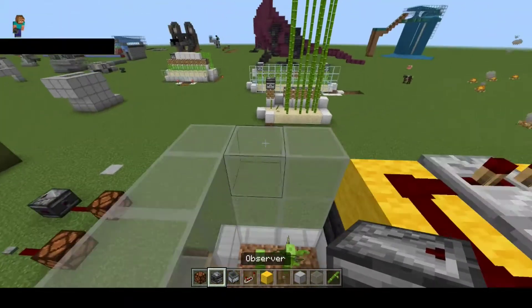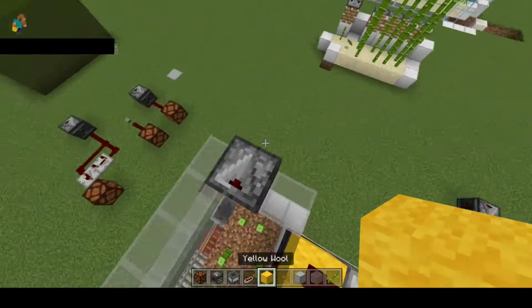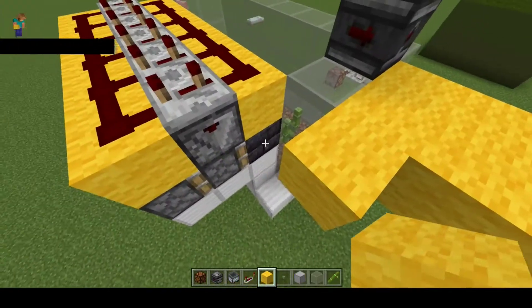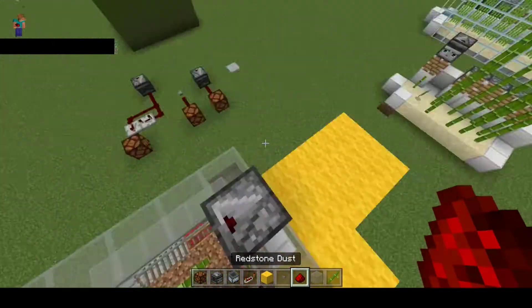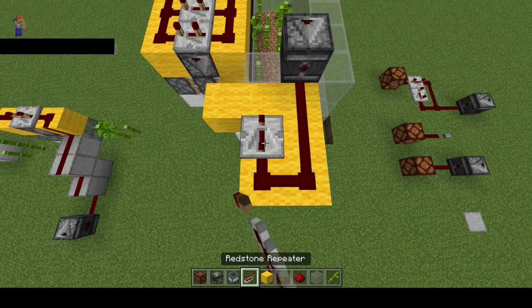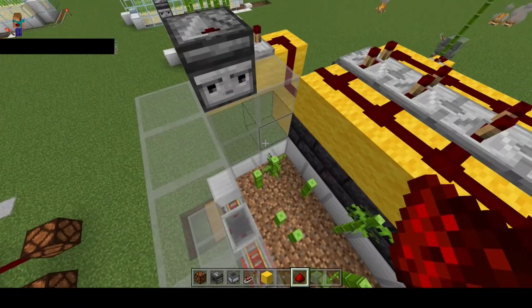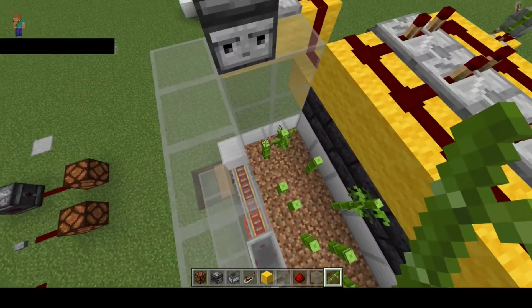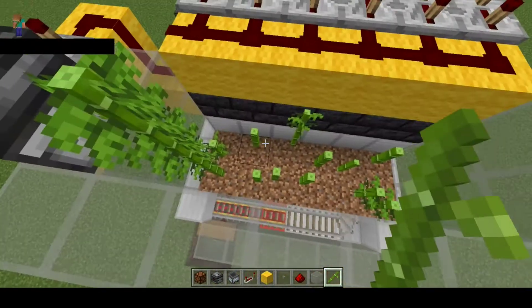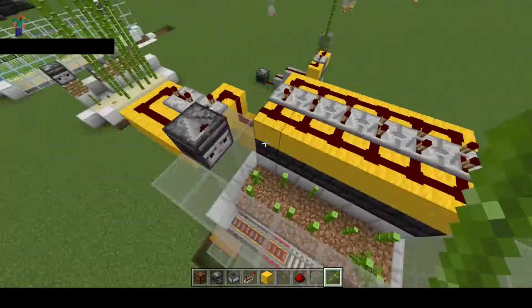So let's see how we can use this in an actual farm. We place our observer to observe our bamboo growing up — place it that way. We'll build a little platform, three by three, build one on the side here and one to join the redstone back up again. From here we build the same circuit as down there: a redstone repeater set to four ticks, another one set to four ticks, and our redstone joining up again. This kind of works, but because we get two pulses — one when the bamboo grows up and one when it gets broken — although it works, it's a little bit awkward looking.